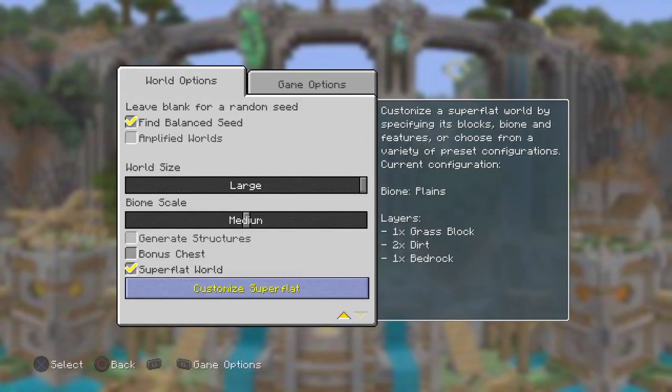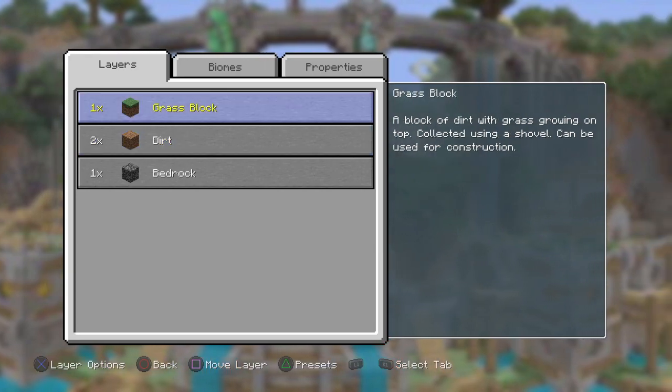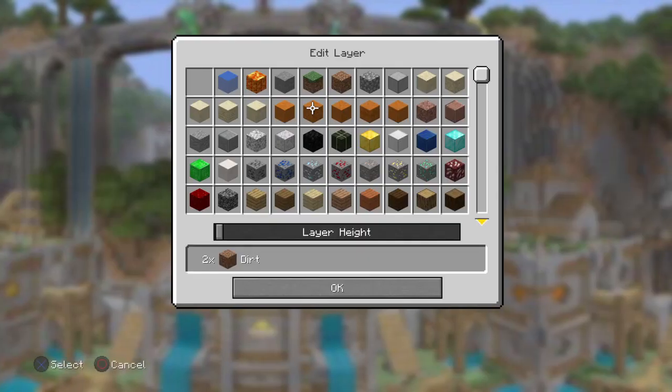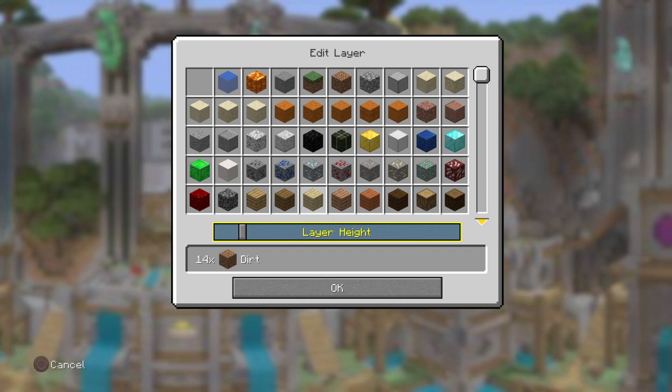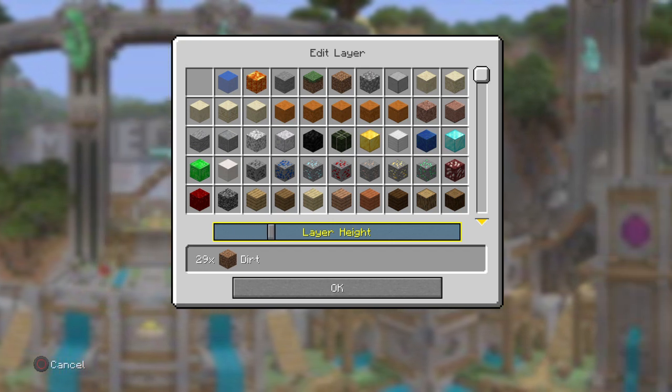You're going to want to click super flat world, then click customise and dirt, click edit layer, and you want to make this however deep you want. I'm just going to make it fully deep for now.